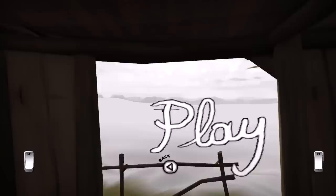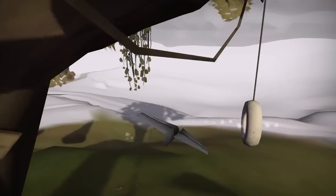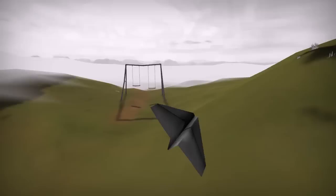The purpose of this game is you play as a paper airplane, and you're in this kind of landscape — it's very void of colour, as you can see. Your task is to activate these objects in the area by flying through or past them or around them to bring colour to the area.